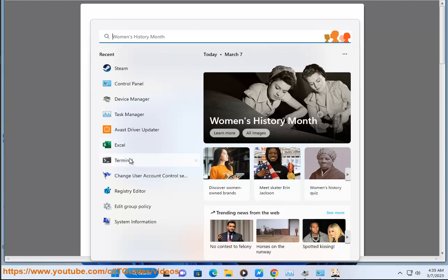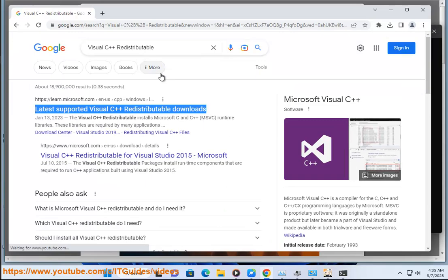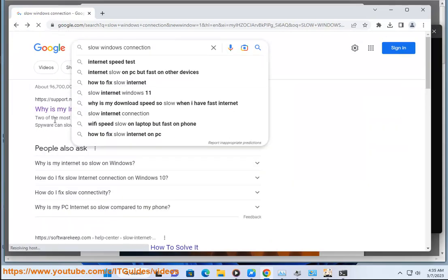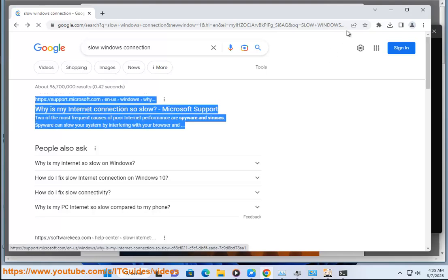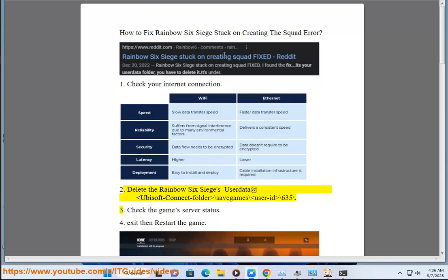2. Delete the Rainbow Six Siege's user data at Ubisoft Connect folder, save games, user ID, 635. 3.